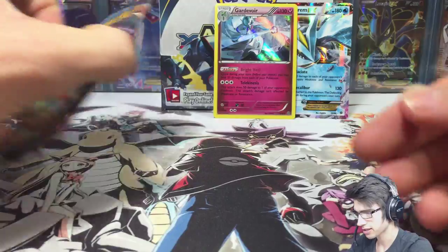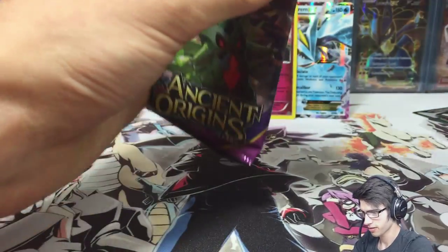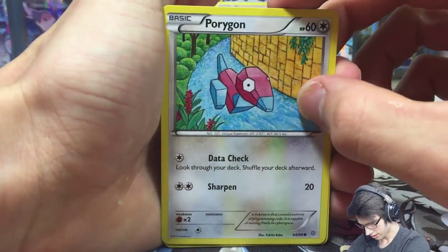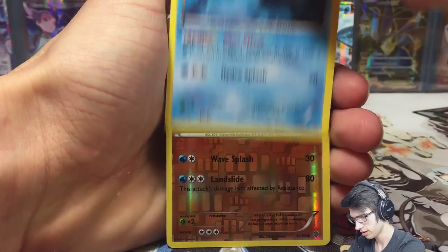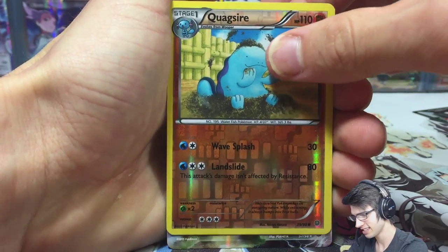That was the eighth pack, so this is the last pack of my box two booster box opening. Let's go! We got Porygon, a Beldore, Malamar, Golett, Rolt, Aridos, Pancham, a reverse Vaporeon and Quagsire. And the last pull for my box two opening is an EX...